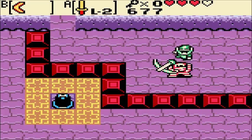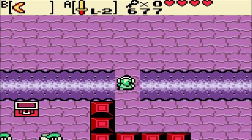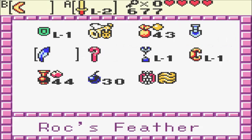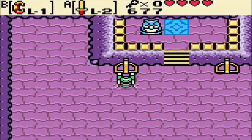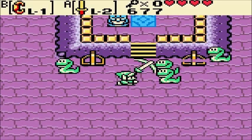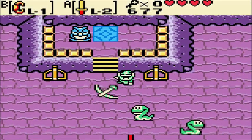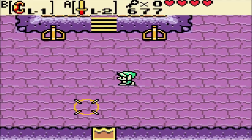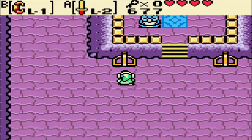More Gibdos. Boomerang trivializes fighting them, though. I am not a fan of this room — it's complete random chance whether the lever you pull will give you the chest or summon snakes. And it changes every time you pull it, possibly. If you've got really bad luck like I do, you could be here all day.